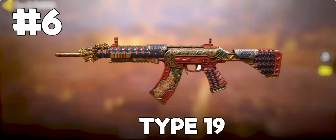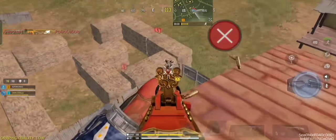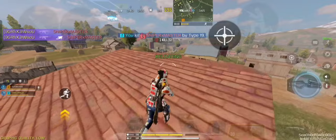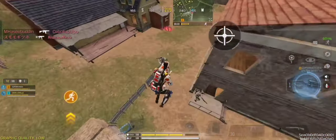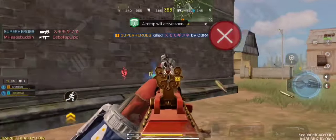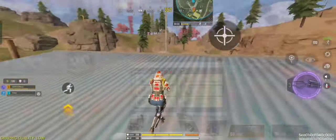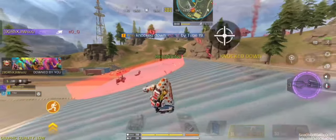Coming at number 6 spot, we have Type 19. Type 19 is performing excellent this season. The killing time of this gun is extremely high. The damage of Type 19 is almost identical to other assault rifles in the game, but in terms of fire rate, Type 19 is way better than other assault rifles. The gun has a very predictable recoil pattern, making it a solid option for close to mid-range engagements.